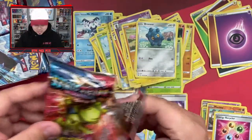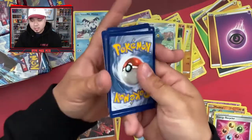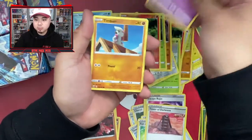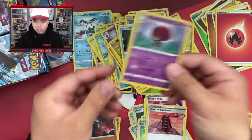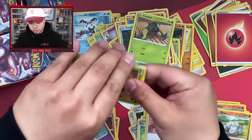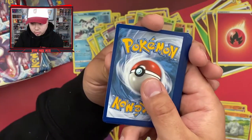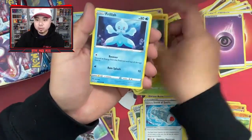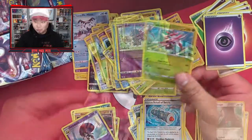We got another one — let's see if we get something good. Pack nine: fighting and fire energy, Tower of Darkness, Gurdurr, Durant, Sizzlipede, Ball Guy, Timburrr, Corsola, Cacnea, Onix, and an Orbeetle holo rare. Oh — I think I bent some of the cards there on accident, I'm sorry. The edges on whatever card that is look really bad.